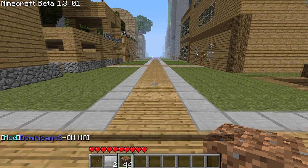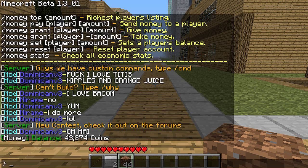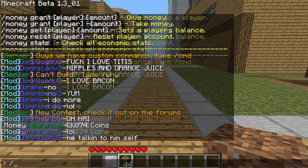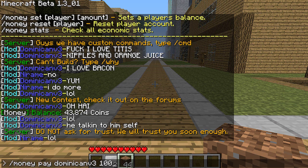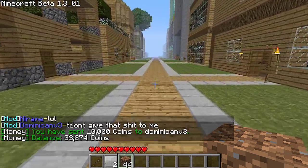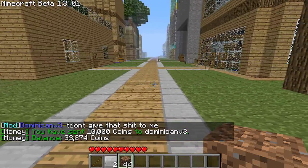So that's basically money. For example, if I type money, you can see that I have 43,874 coins. Now if I give it to Dominican — money pay Dominican D3 10,000 — and now you can see that I just gave 10,000 coins to Dominican.